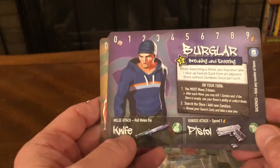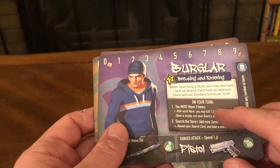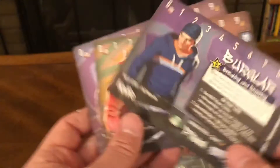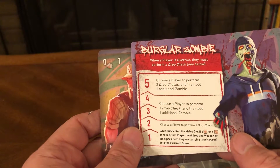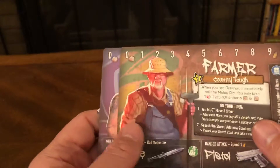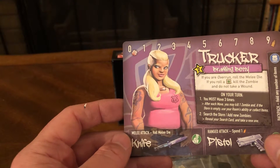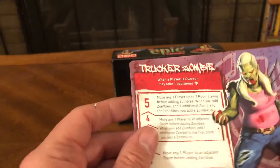You've got a burglar — he's got a knife and a pistol. Breaking in and entering: when searching a store, you may also take one face-up search card from an adjacent store without zombies, once per turn. Here's a backpack where you put your card — what they're carrying. Burglar zombie: when a player is overrun, they must perform a drop check. Then there's the farmer — country tough, knife and pistol — and farmer zombie. And the trucker: Rolling Betty — if you're overrun, roll the melee dice. Knife, pistol, and trucker zombie.